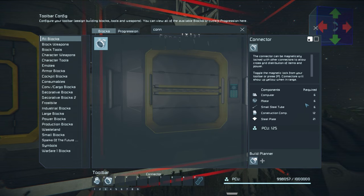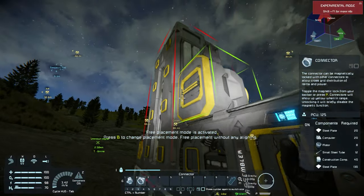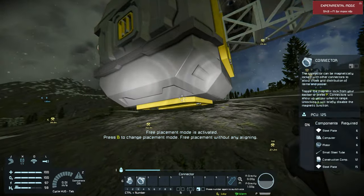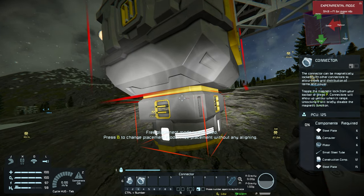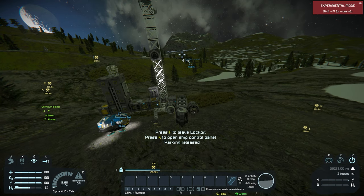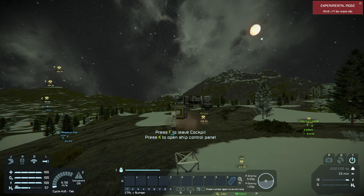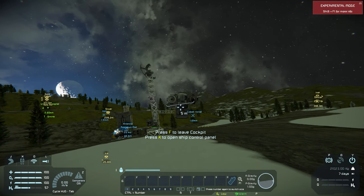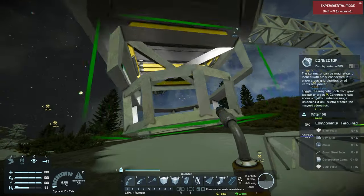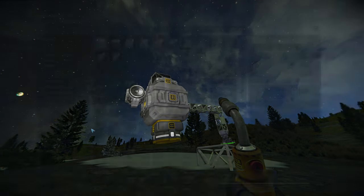I'll pick up resources for both connectors. I'm going to put the ship's connector on top, and on the base I'll put it on the bottom - making sure it's facing the right direction. I'm a bit too close to the ground here, so let me readjust. I'll try to land this back down. The connector is now in place.